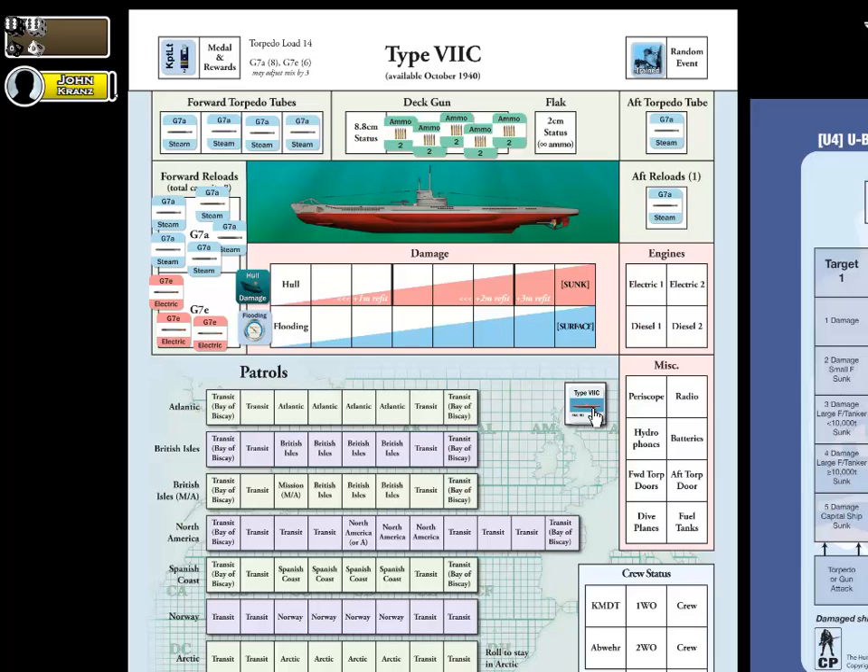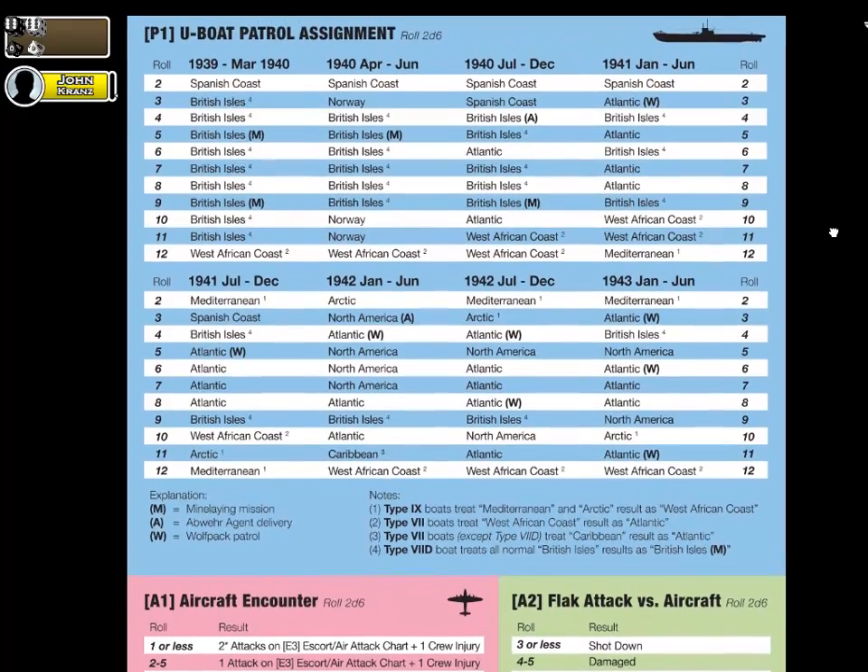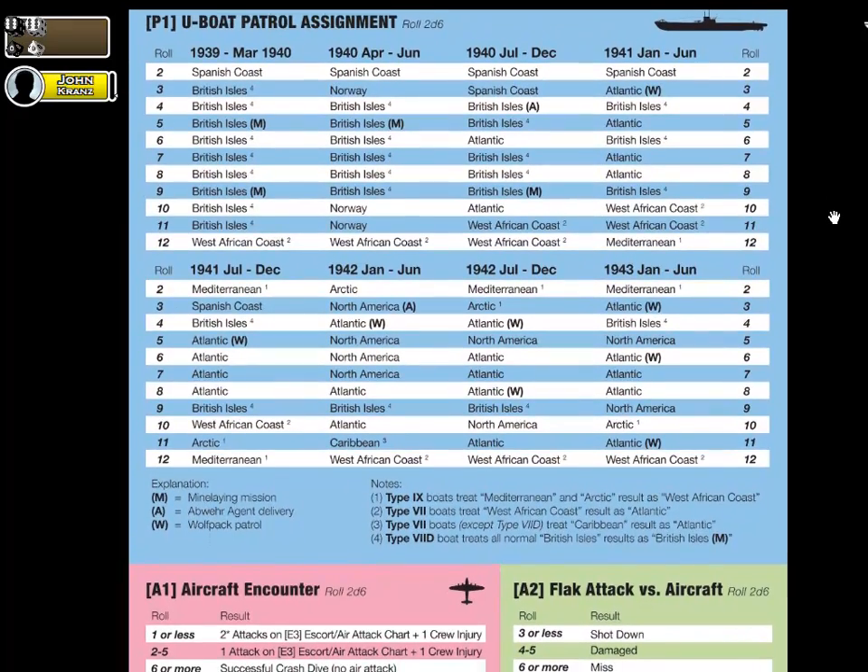What I'd like to do next is actually go out and determine our very first patrol assignment. To do that, we can refer to our charts and tables. You'll see here I have a chart — the P1, P as in Paul, 1 chart — the U-boat patrol assignment chart.